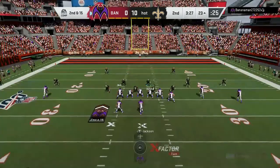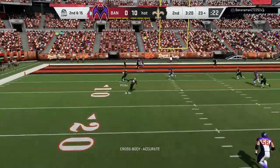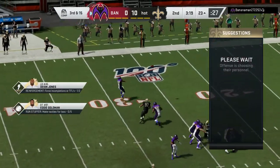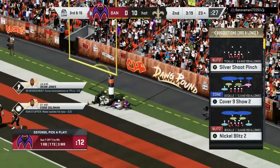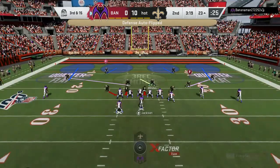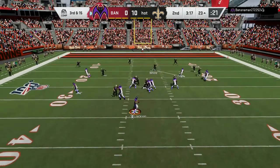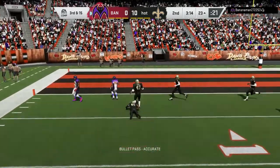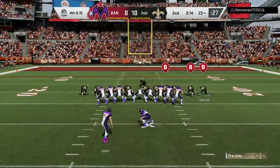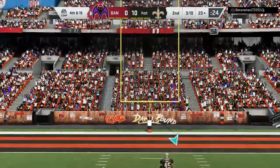Come on, we can still do this — shutout time! Let's force a turnover. I'm going to drop back in coverage — he scrambles and throws it. He caught that, he did not get his feet in bounds — so it doesn't matter. We drop back into coverage, he throws it — dropped! Thank goodness. He is going to kick his field goal — right down the middle. Alright.